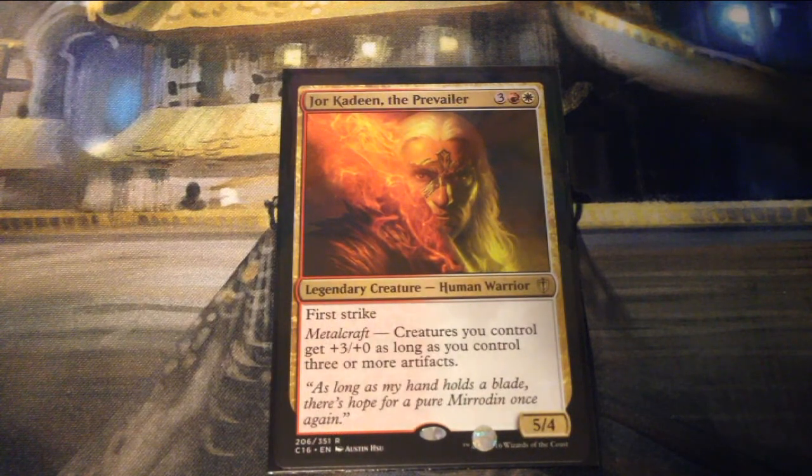Jor Kadeen, the Prevailer is three, a red, and a white for a 5/4 legendary creature Human Warrior. It has first strike and metalcraft — so as long as you control three or more artifacts, creatures you control get plus three plus zero. It's the more aggressive side of the deck.